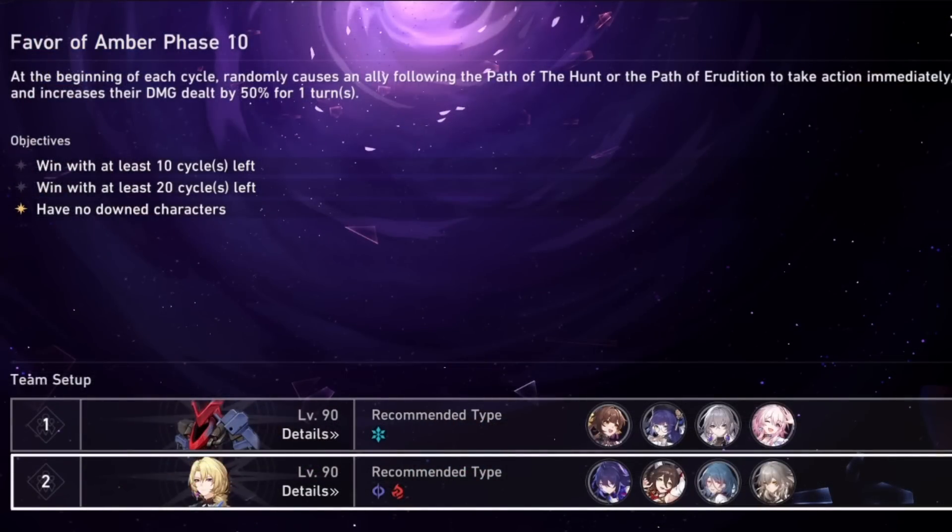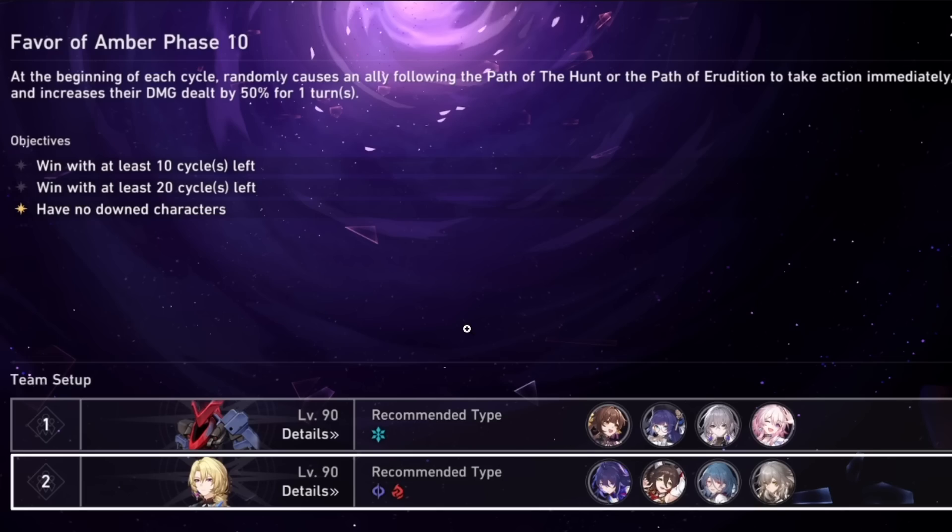In the background here you can see that we have team 1 on Memory of Chaos 10, which has taken it down successfully. Now this team doesn't feature a healer, which is a massive red flag. If you guys didn't know, after Memory of Chaos 5, when you start getting into 6,